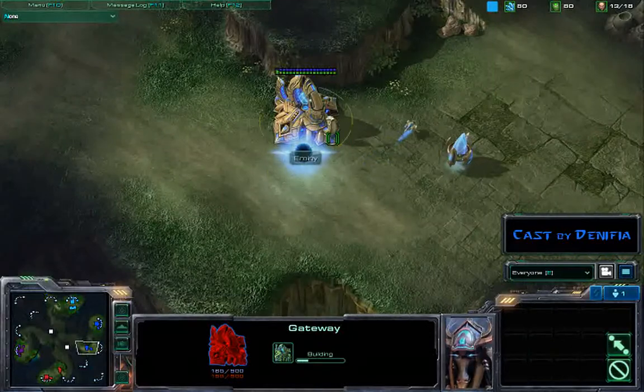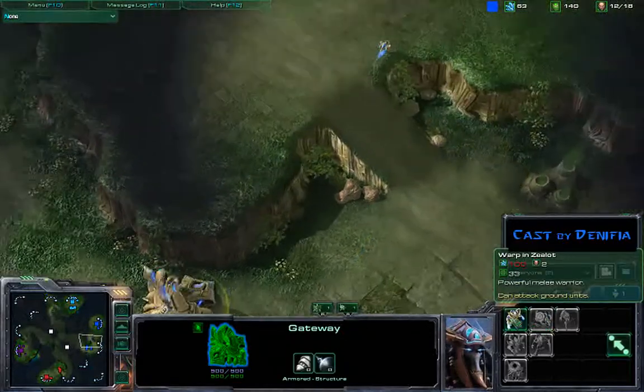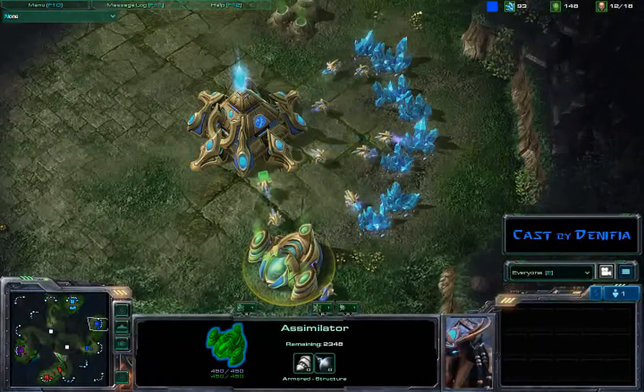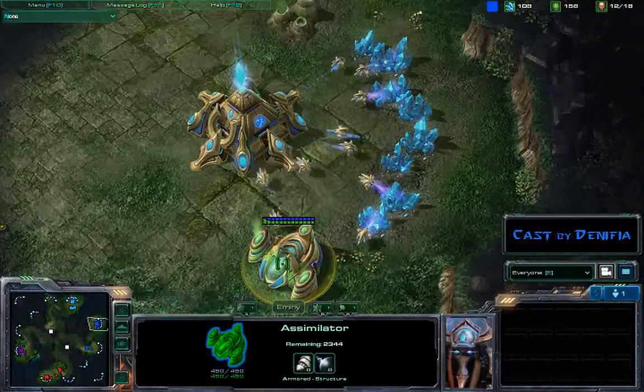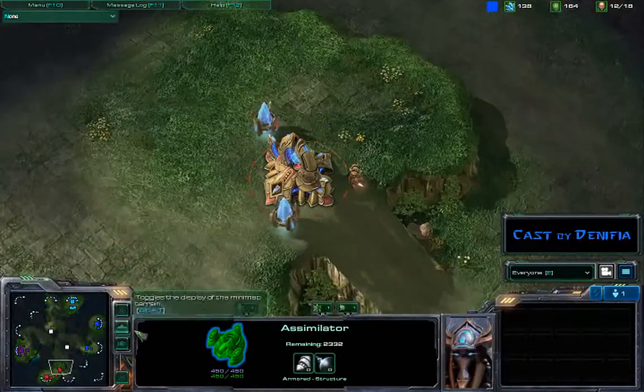You can see a second gateway going down for me. I've got a cybernetics core coming up because I really want to get my sentries out. I decided to go sentries this round, so let's see how that works. And you can see I've already got three probes running on the gas, trying to get that up as fast as possible.